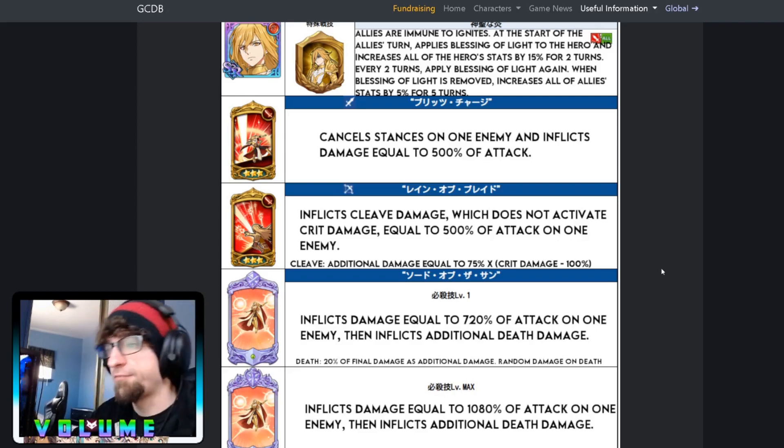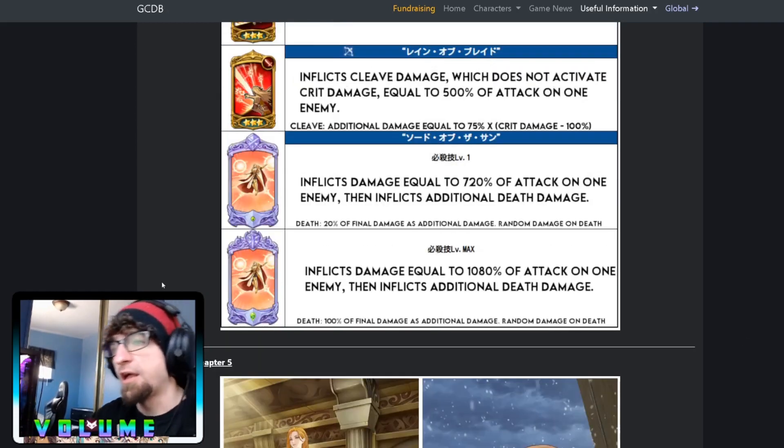His ultimate inflicts damage equal to 720% of attack on one enemy, then inflicts additional death damage — 20% of final damage as additional random damage on a random enemy on death, i.e., whenever you kill him. This ultimate is not very good until four-six. I think four-six is the bare minimum if you plan on using it competitively in PvP. For PvE, one-copy to two-six could work, but personally I don't love this ultimate because it's single target, and the meta is always AOE ultimates.